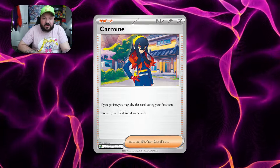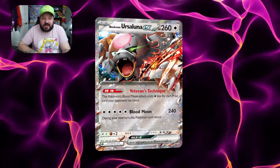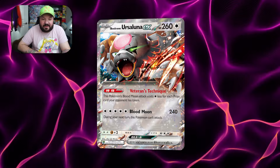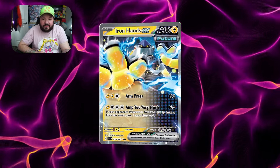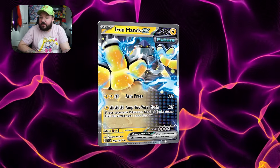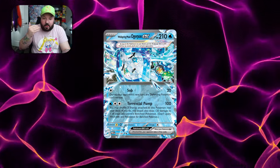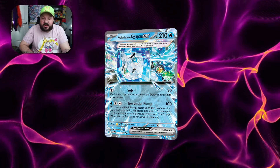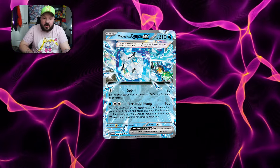There are some really powerful attackers such as Blood Moon Ursaluna EX, which can cost less energy as the game goes on due to its ability. Doing 240 damage is nothing to scoff at — that's enough to knock out Pokémon such as Miraidon EX or even Iron Hands EX without having a Lightning-type weakness. Iron Hands EX can draw extra prize cards with its Amp You Very Much attack, and it's going to be quite powerful against single prize card Pokémon. Wellspring Mask Ogerpon allows us to do 100 damage, and if we shuffle up to 3 energies back — a Legacy Energy and 2 Colorless Energies — we can also do 120 damage to snipe the bench, giving us a Radiant Greninja-like effect. If your opponent doesn't put Manaphy down, you have opportunities to take 2 prize cards from that attack as well.